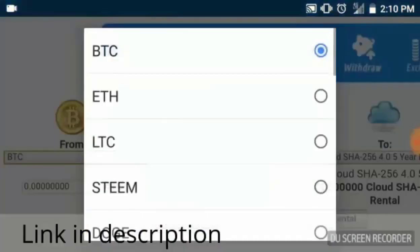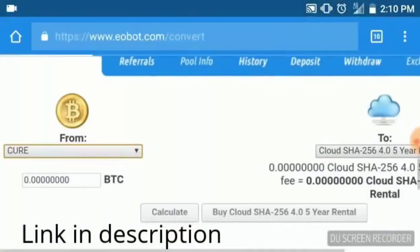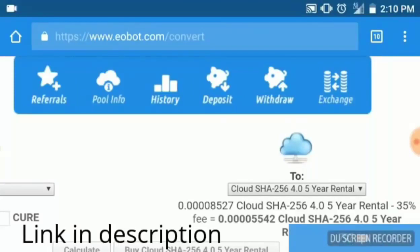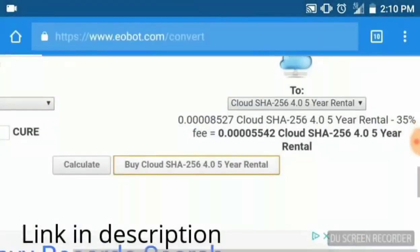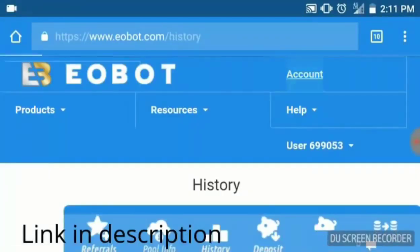Back at the exchange, we'll select our Cure Coin that we're slowly accumulating. That would give us 0.00005 GHS — not very much, but it all adds up. So we're going to buy this five-year rental, increasing our hash rate a little bit more.